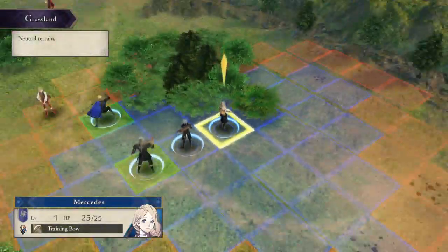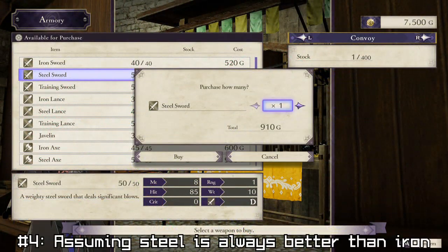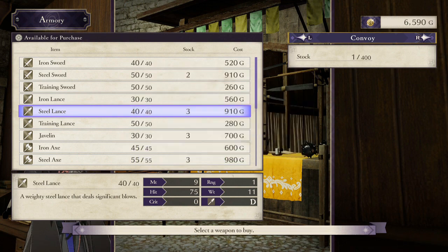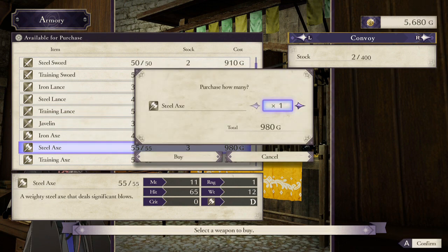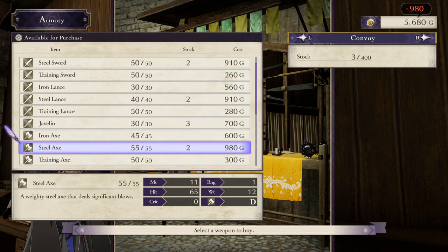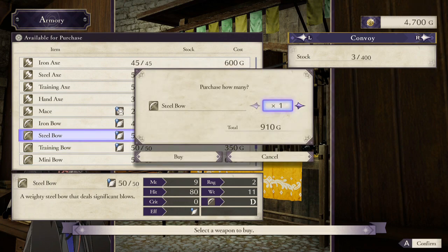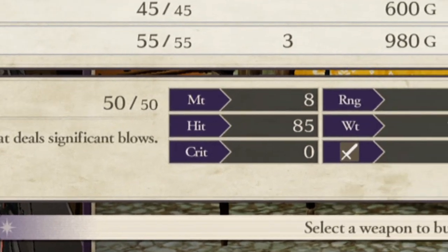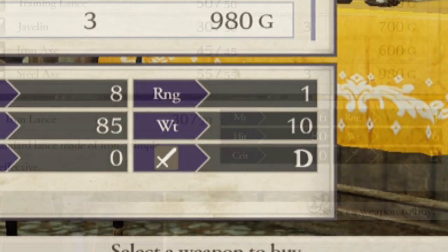Mistake number 4: in the early to mid game, assuming steel weapons are better than iron — actually, they're generally not. Many new players assume that because steel weapons hit harder and cost more than iron ones, they must be better. Wrong. Although steel weapons have a higher might or attack value, they're also a lot heavier than their iron counterparts.